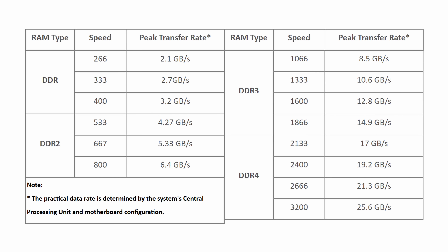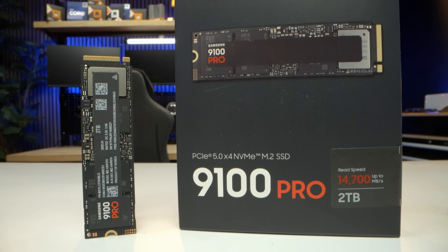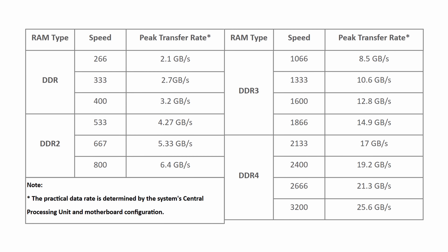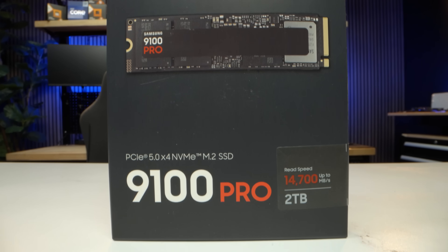If that's not enough context for how fast these SSDs are, here's one more comparison. I found a handy chart showing the data transfer rates on RAM generations. This Samsung 9100 Pro SSD has speeds that are comparable to DDR3 memory. This non-volatile memory is starting to approach speeds of volatile memory, which has some crazy implications on use cases for SSDs in the future, because you're not limited to the capacities of volatile memory. The Samsung 9100 Pro has capacities ranging from 1 terabyte to 8 terabytes.